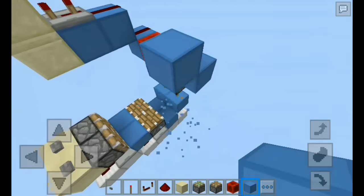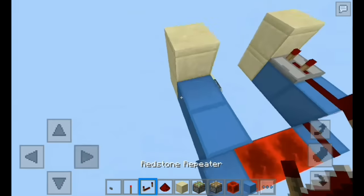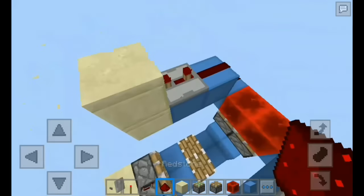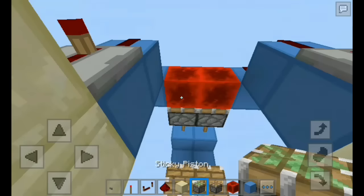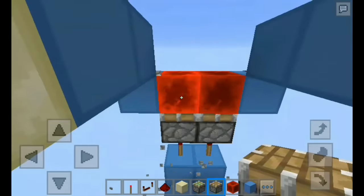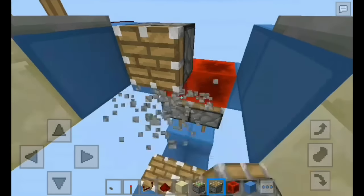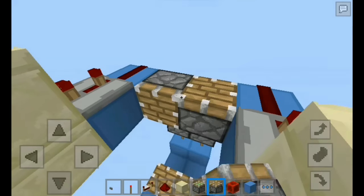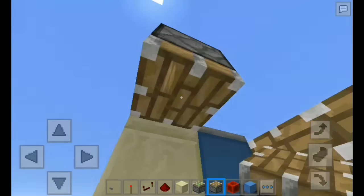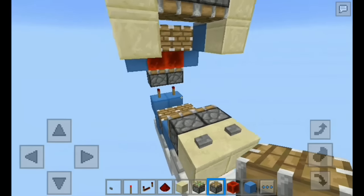One block up, one block along, your wall block — and it retakes delay here — connect it. There you go. Grab your regular piston and place it up just like so, and one here of course. Then one, two blocks down — two regular pistons facing downward. There you go.